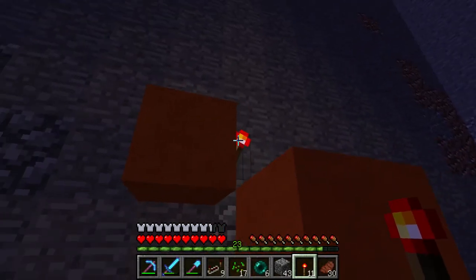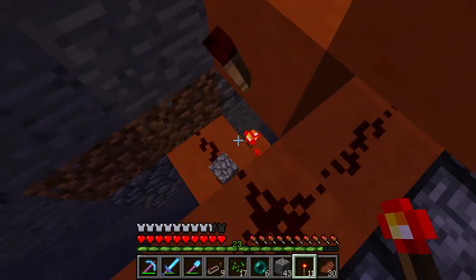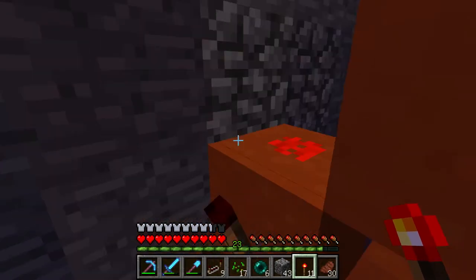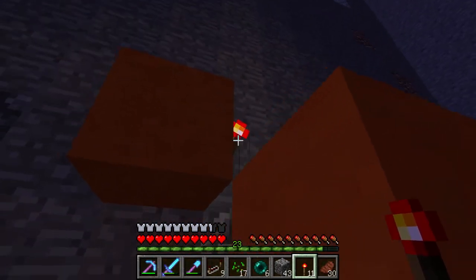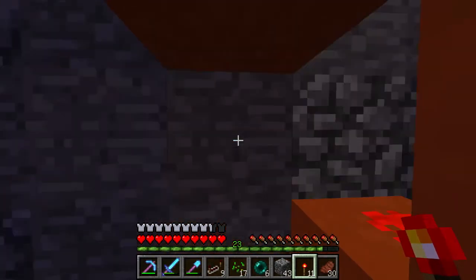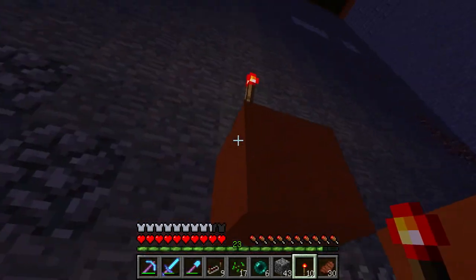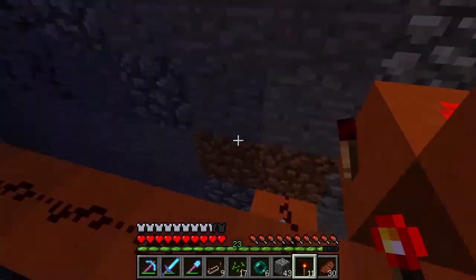It goes redstone dust over top of a torch, over top of dust, which turns off this torch over top of dust, which turns on this torch, which turns on the dust there. If we apply a redstone signal up here, you can see our pistons turn on and we can turn them off. So all we're going to do is run a redstone torch elevator down on each — actually four of them, maybe three — one on the outside, two on that outside, and maybe three and four in the middle here to harvest all of these.